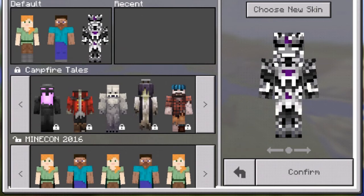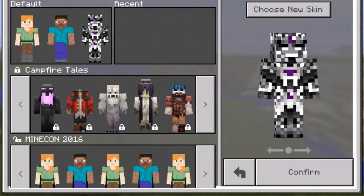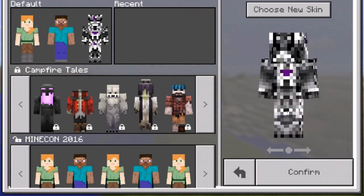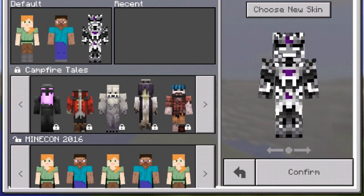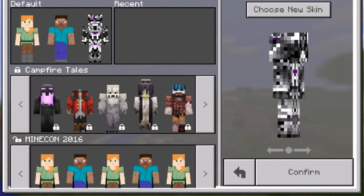If you like this skin right here, you choose it — say number two. If you like the other skin, then say number one in the comment section down below. That's all you have to do. If you like the one with the cape, you can always rewind the video and look at it some more. But in my personal opinion, I like the second one a lot.